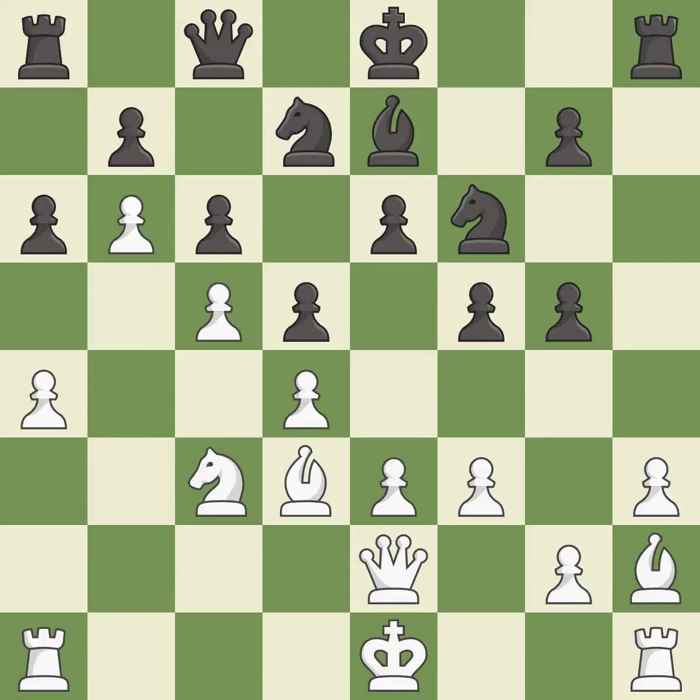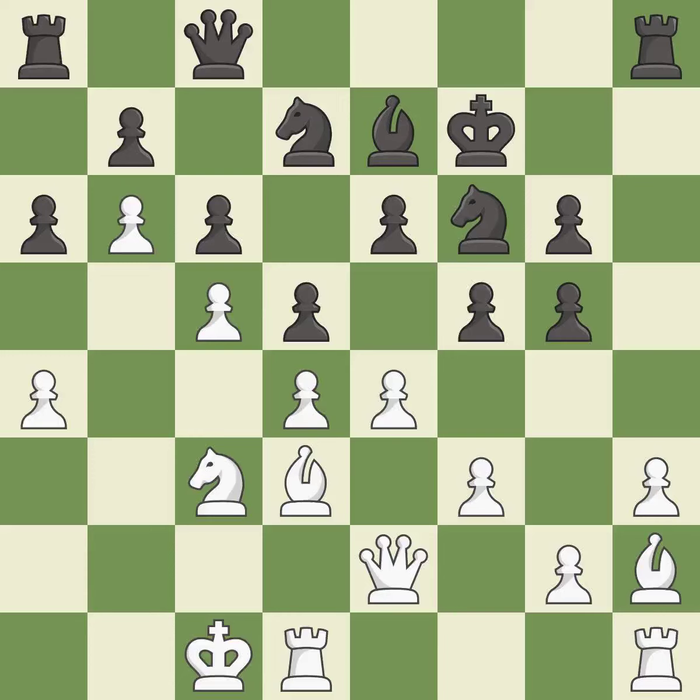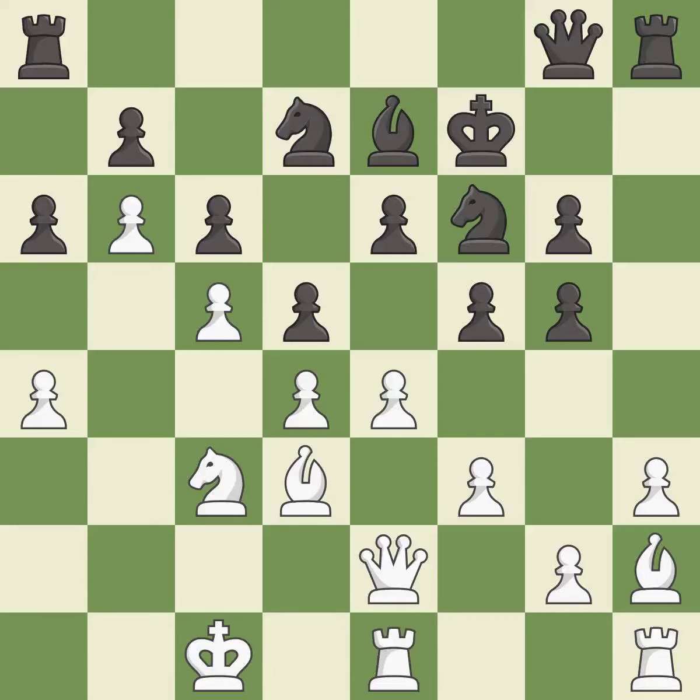This activates a queen by developing it off of its starting square — it is good. Very precise; it is best. This threatens to reveal an attack on a pawn — it is an inaccuracy. This overlooks an opportunity to move a piece to safety — it is an inaccuracy. This connects the rooks, which helps them coordinate together in the future — it is best. This allows the opponent to take an outpost with a bishop — it is an inaccuracy.